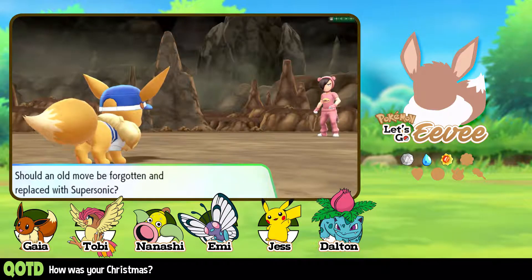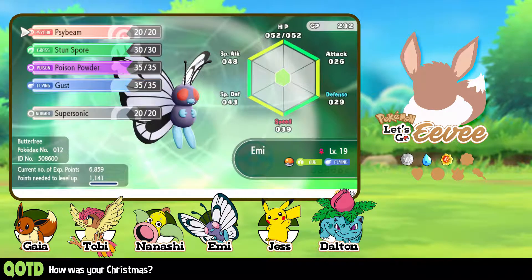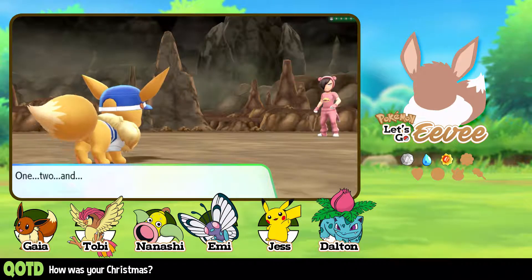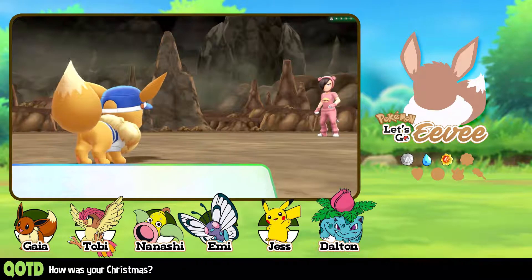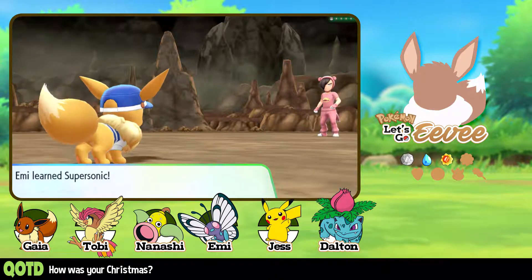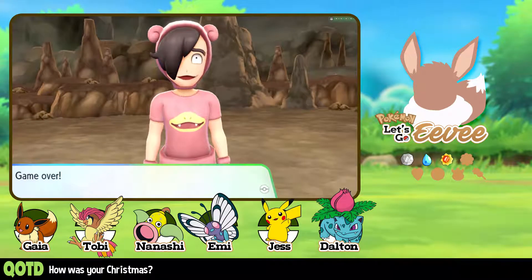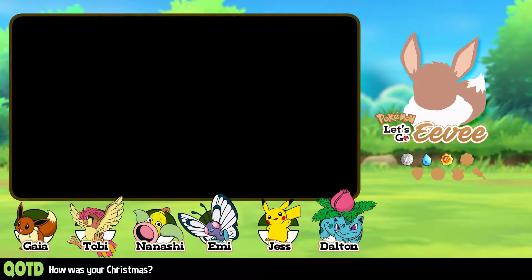Let's learn Supersonic. So we can get rid of Stun Spore. We got $1,100 for winning though, so let's go.